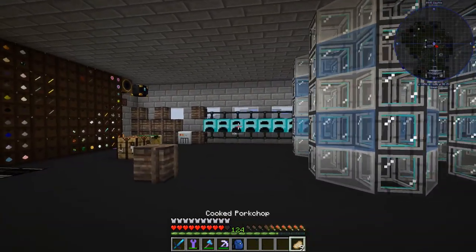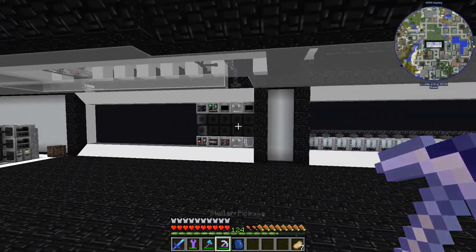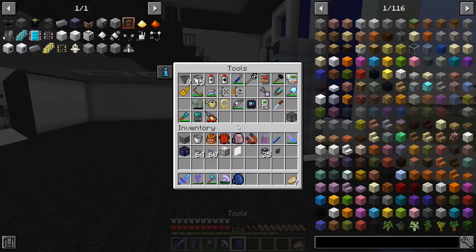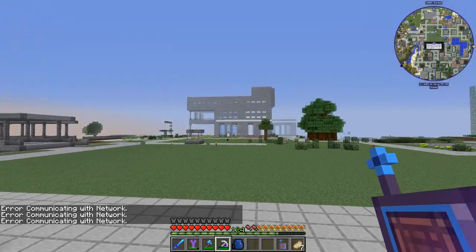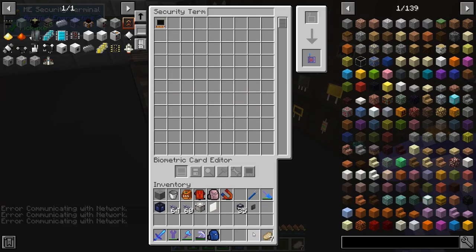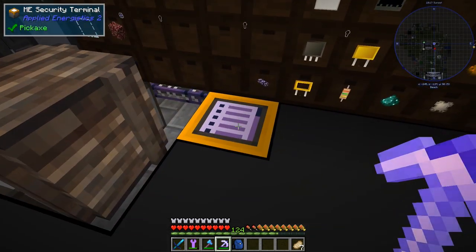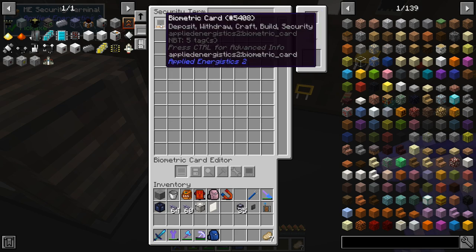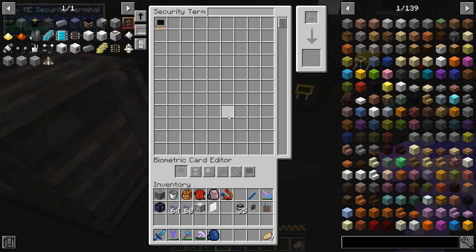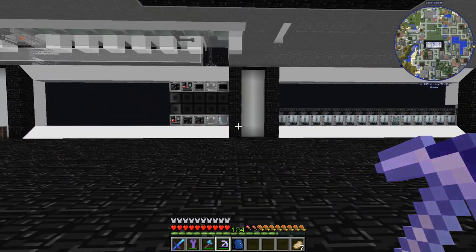All right, there's a couple of things to talk about right now. I figured out why nothing was working on the other side. The last thing we did on stream after installing everything was get the wireless crafting terminal. The thing that broke my other side — because it's on the sub-network — was the ME security terminal. Luckily I went on the forum which said that for all sub-networks to work, you just need to put an empty biometric card into your security terminal and it's going to make your sub-network work.